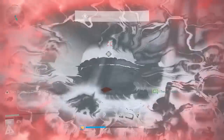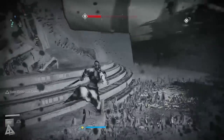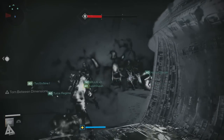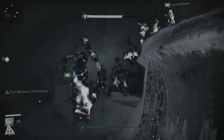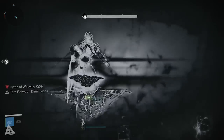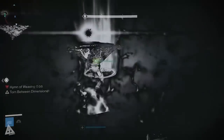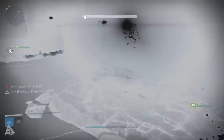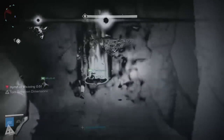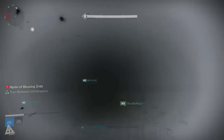As the fight begins, someone will get torn between dimensions. Unlike the Oryx fight where you can control who gets taken, this time it's completely random. If one of your platform owners is taken, simply have someone fill their spot. You then need to stand on the platforms in the correct order to construct the necessary steps so that your taken runner can jump and grab the brand or the orb. You only need three people to stand on platforms, not four.